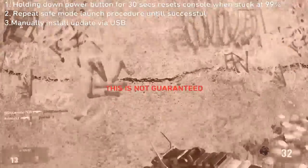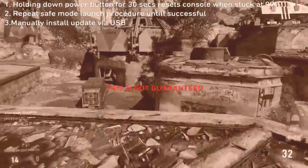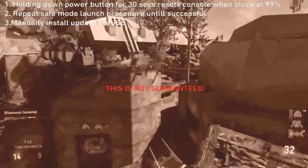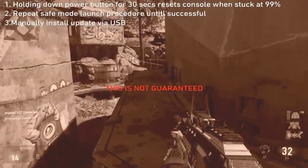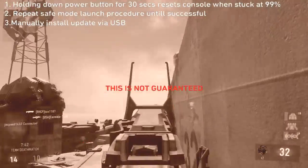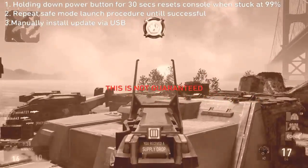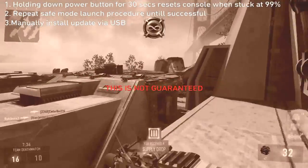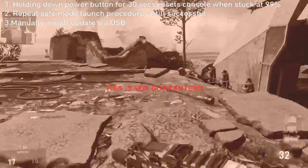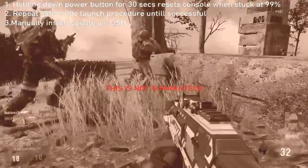I'm just going to tell you guys how we did it. The first thing is you're going to notice that you can't turn the console off — which is false. If you actually hold down the power button for 30 seconds, you can reset the console. That's the first thing. The next step to keep in mind is that this is going to take multiple tries.